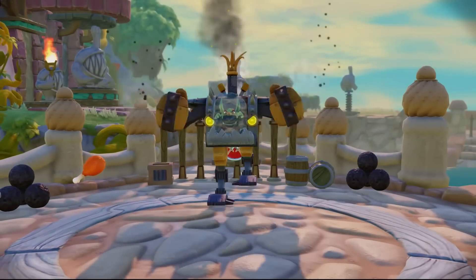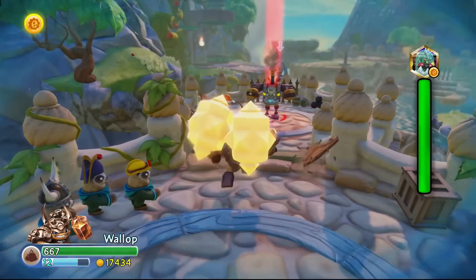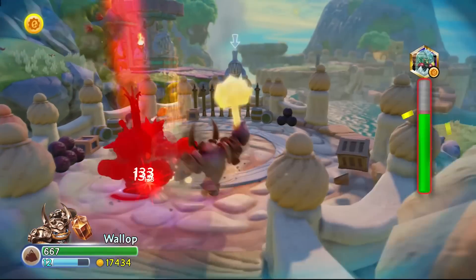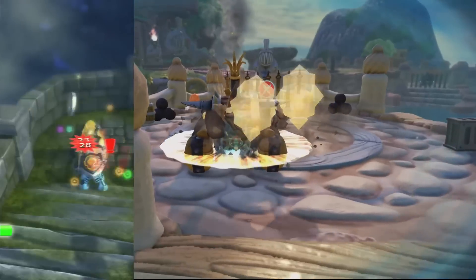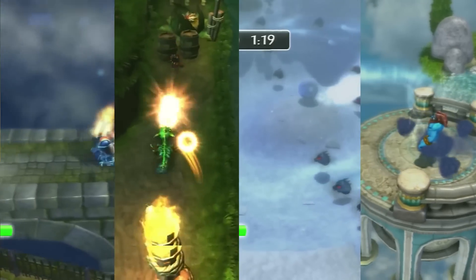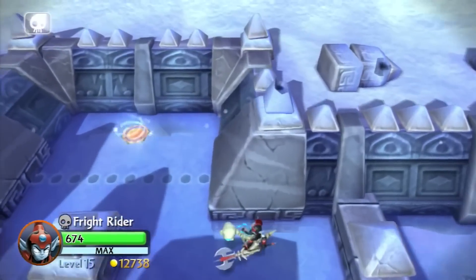The first accessories found outside of the starter packs were the adventure packs, which were in each game besides Giants. The expansion packs for the most part don't have any ties to the stories, and they never really stated if the levels take place before, during, or after the main story. In SSA there were 4 of these — the Dark Light Crypt, Pirate Seas, Empire of Ice, and Dragon's Peak. Giants had none of these, but it's the only game where you can put previous expansion packs in and still play those levels. You can't do that in any other game, but Giants, you can.